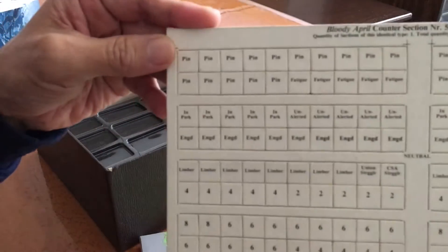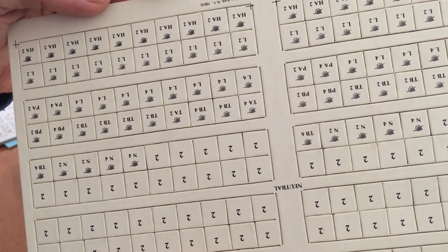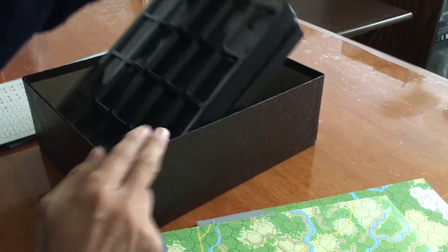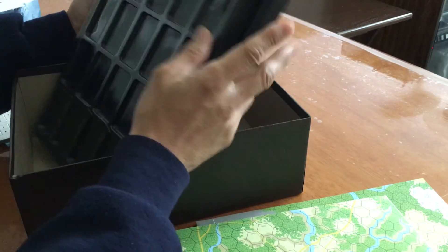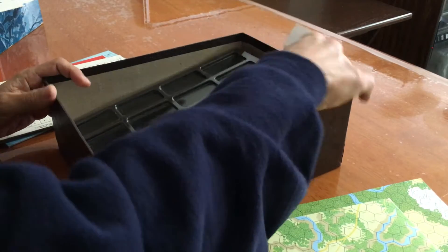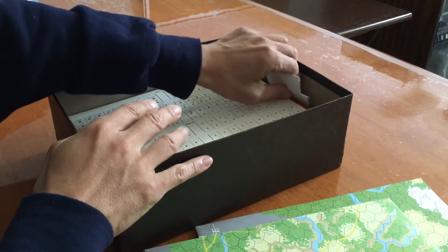And here are the informational counters, including strength loss. The game also comes with counter trays to make it easy to pull pieces out. I actually attached paper to the back of these trays so I can just pull them up easily — the advantage being that if I have a lot of items in the tray, I can just pull them right up like this.